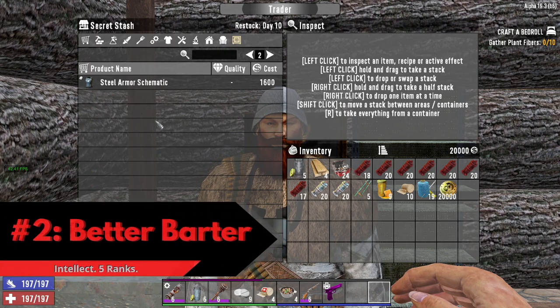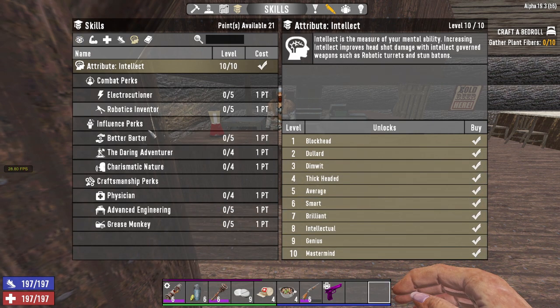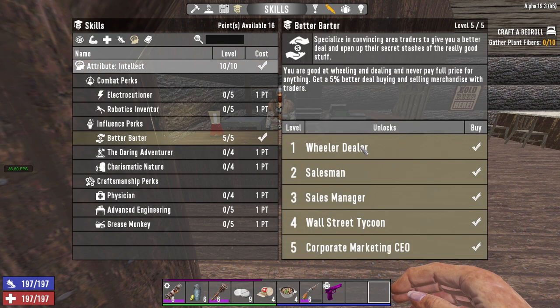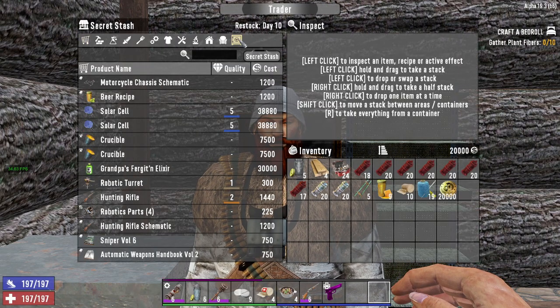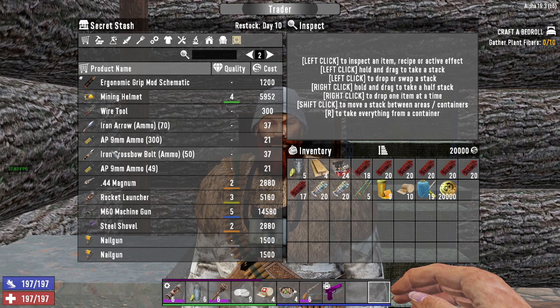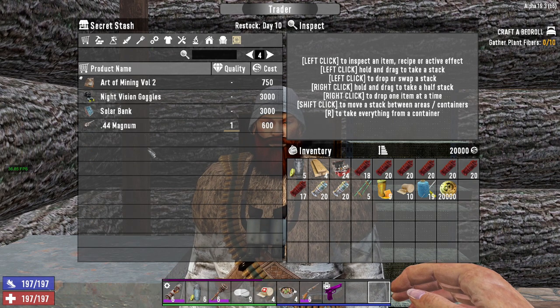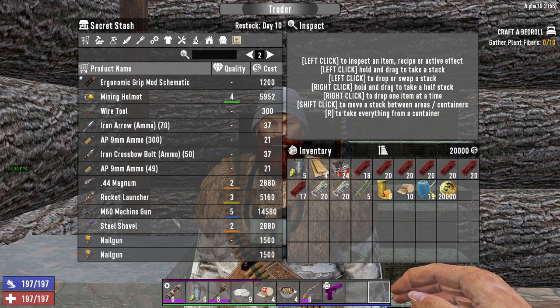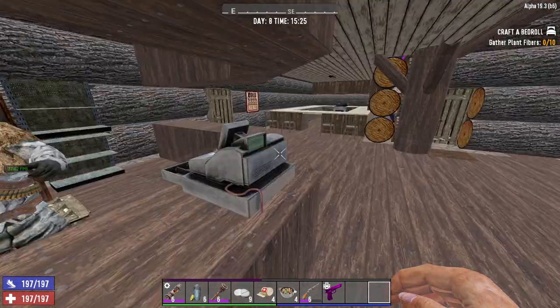Coming in close at number 2 we have the Better Barter perk. Better Barter is an intellect perk with 5 ranks. Rank 1 only gives a 5% discount to traders, however at rank 3 we have a much more interesting effect: a 15% discount and the Trader Secret Stash shows better loot. I went into the game files and found that the Trader Secret Stash has a tier just like loot. At ranks 0, 1, and 2 the Trader is at tier 0. At rank 3 the Trader's Stash tier is upgraded to tier 1, giving you a chance to see electricals, vending machines, rare tools — notable examples being the Crucible and the Augur — as well as higher level vehicle perks like 4x4 accessories, and access to Stash Only Items Low, which means auto turrets and shotgun turrets.